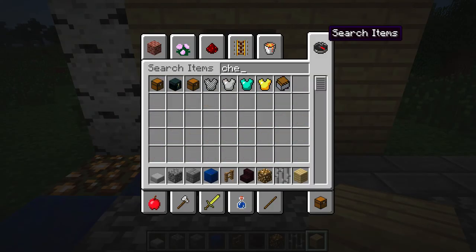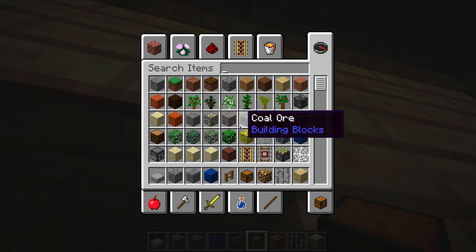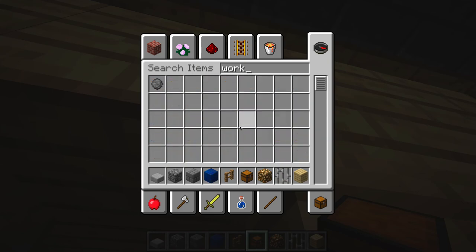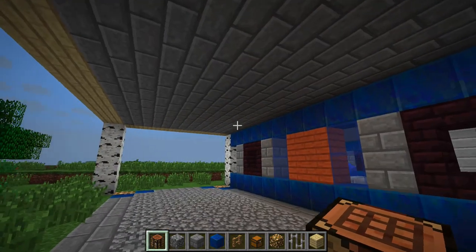Let's take a chest — actually, let's make it a trap chest, just because I think they look cool. Even though there's not much of a difference, they have that cool little red thing. And a crafting table — I always forget, because people say workbench and crafting table.